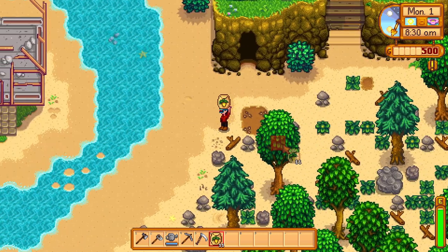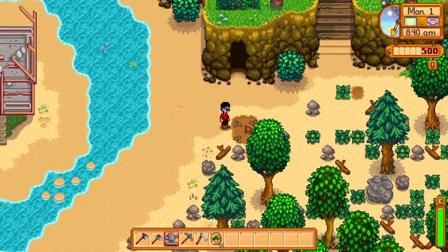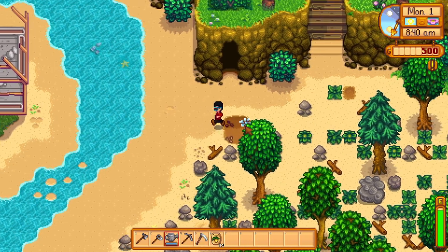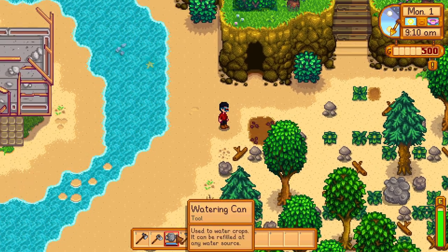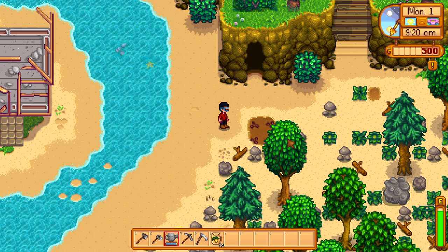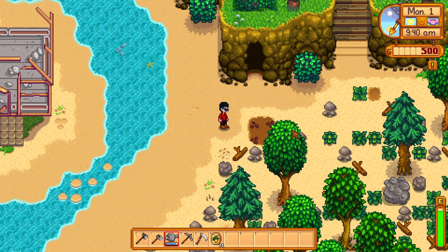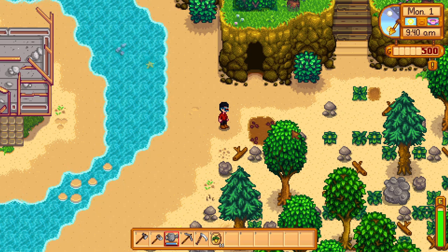So the problem with this setup is that you won't be able to use the sprinklers to water these plants. So whenever you grow your crops, you're going to have to always do it manually with the watering can. If you don't already know, you can upgrade the watering can several times to make it so that you can water a large area at a time. So it won't be the biggest deal, but it is going to mean that later in the game you're going to have to water your crops manually.